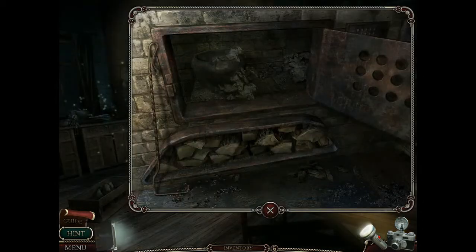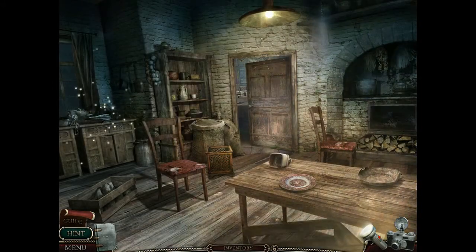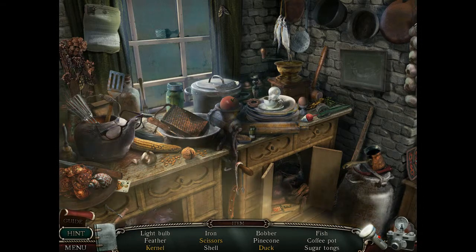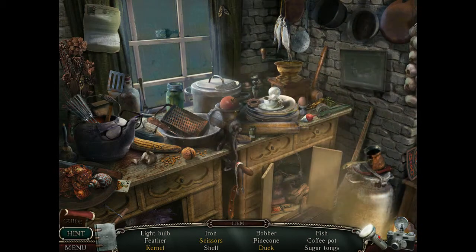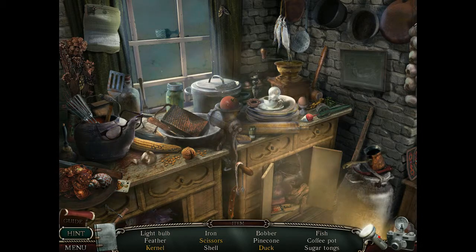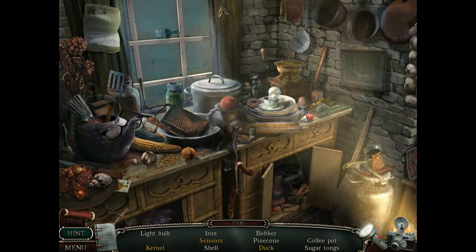Oh there we go — poker! We can stoke something. Poker face — no. It's copyright-friendly scissors, we need to find two parts of a scissor. Whisk? No. The kernel — is that the sweetcorn kernel? Cork? No. There should be a coffee pot — oh there we go. Fish? No, that's not a coffee pot, there's a coffee grinder.